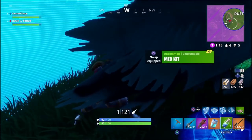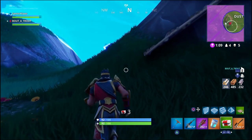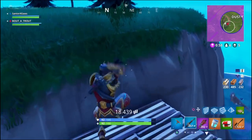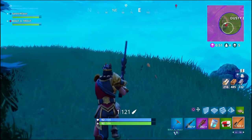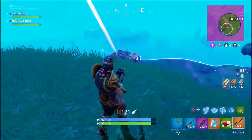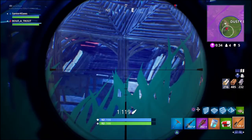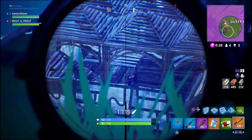There are four people left including both of us, so it's either a team of two or two solos against us. We're a team of two so we feel like we've got the advantage — we've got the high ground and there's not really much they can do from this position. Trout spots them in the big base. It's us versus them; we're above them and I land a good shot. Trout then lays down minigun fire on their base, slowly stripping it apart.